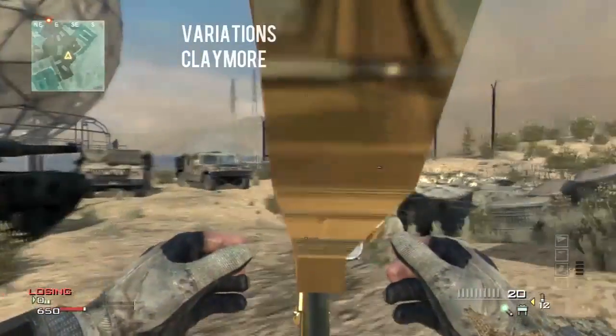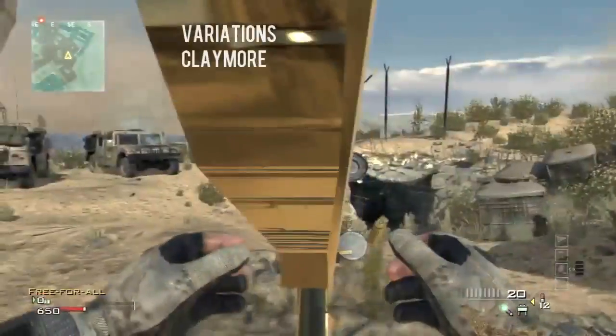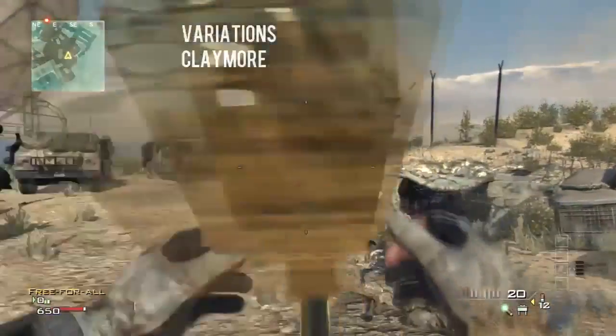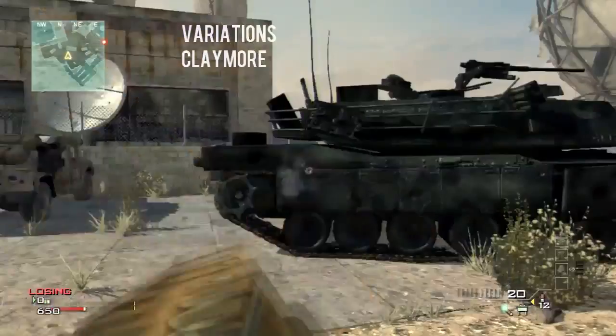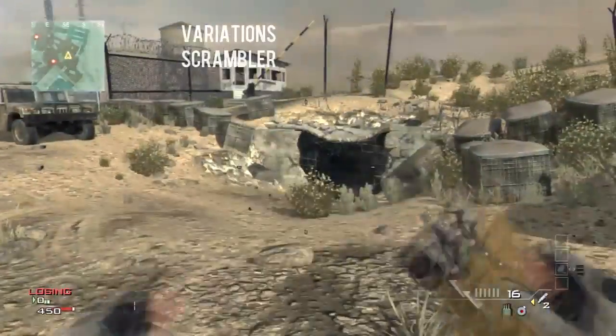And also the claymore — this is really strange. It basically just puts it up right in front of you and you can't see anything. And all of these you can scope, but you just don't see the quick scope in motion.